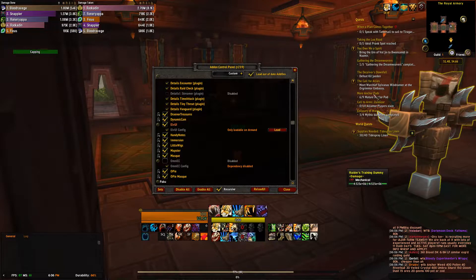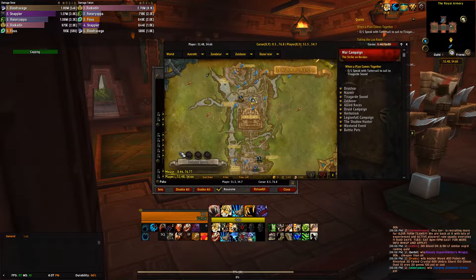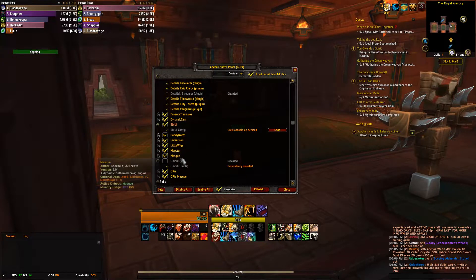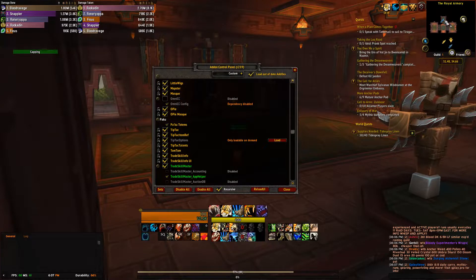Handy Notes gives you icons on the map. Immersion is an add-on that gives your character chats and your quest chats a little more immersion. Little Wigs is like Big Wigs but for dungeons instead of raids. Mapster is my map add-on. Masque is for LvUI skins. Paku Totems - those little blue flight points you see on my map and mini map are the Paku Totems, if you chose Paku when you were leveling up to fly around.